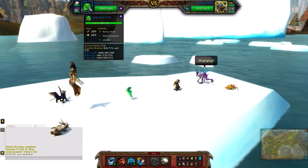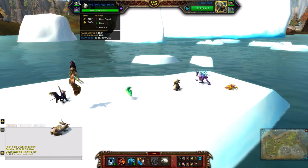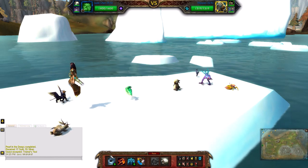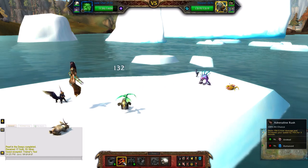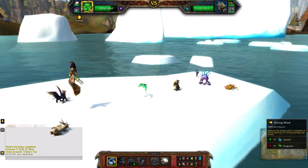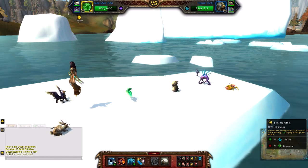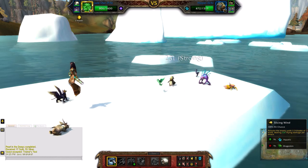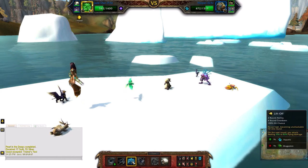So for this battle, I'll be using the Jade Owl, which is a power speed breed, the Woppletinger, and you're starting off with adrenaline rush, a couple of slicing winds, and lift off.